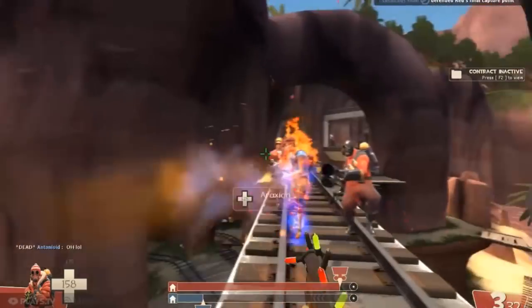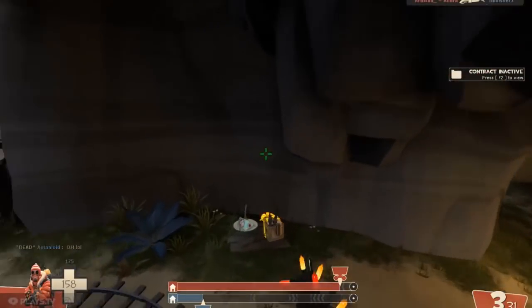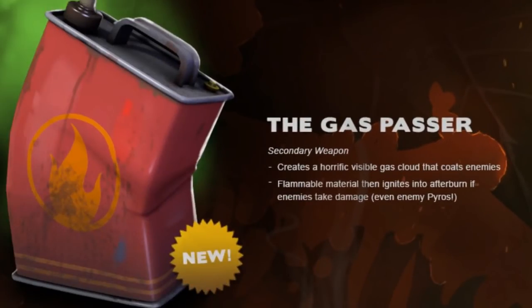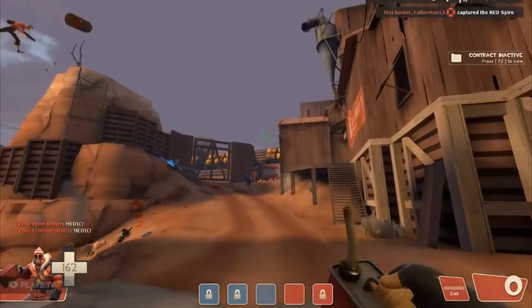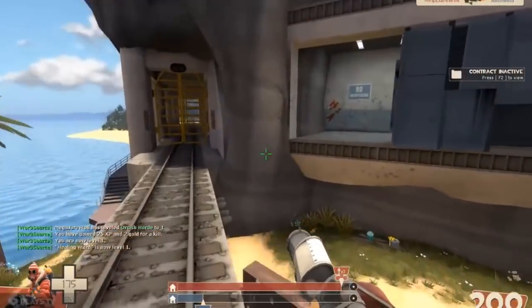Since a lot of the newborn pyros of Friday afternoon seem to be grinding for weapons, not very many of them know how to use them. If you don't know what the Gas Passer is, it's one of the four new weapons for the pyro. Essentially, it's just a can of gas that you can throw, which then creates a cloud of gas. Enemy players can walk through it and then become ignited for 10 seconds when hurt by anything.